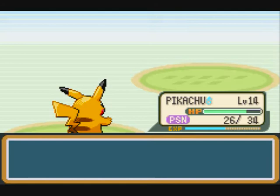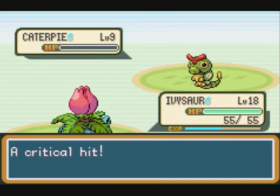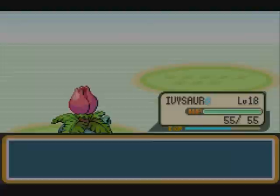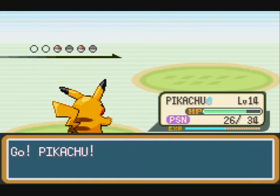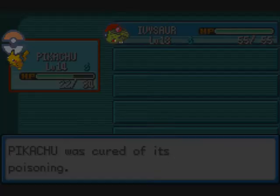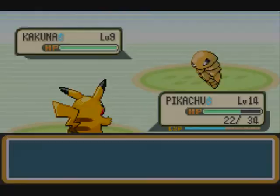I'm switching to Ivysaur right here because Pikachu is poisoned and I don't want Pikachu to faint as the friendship may get lowered. I get a nice crit on the Caterpie. The bug trainer is about to send out his Kakuna, so I'll use my antidote right here. Like I always say — always stock up because it's so important.